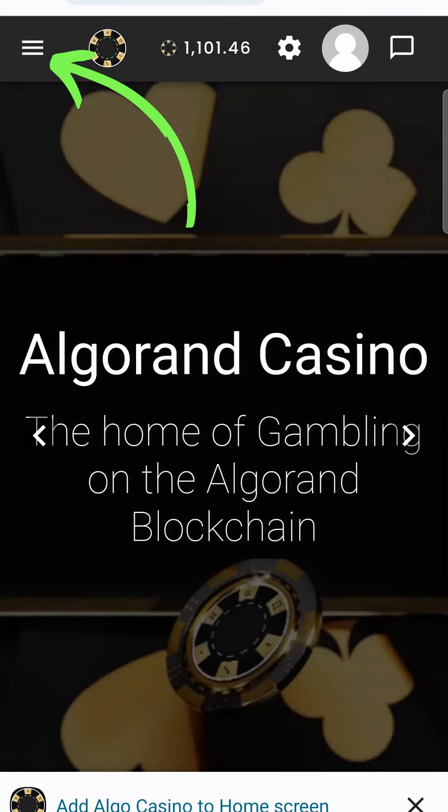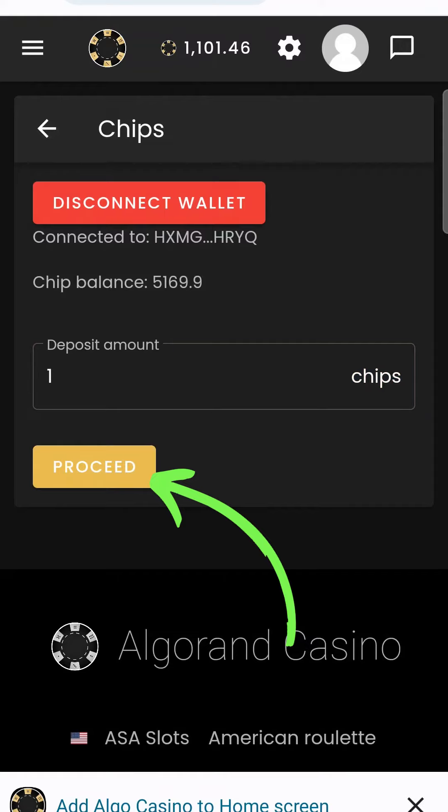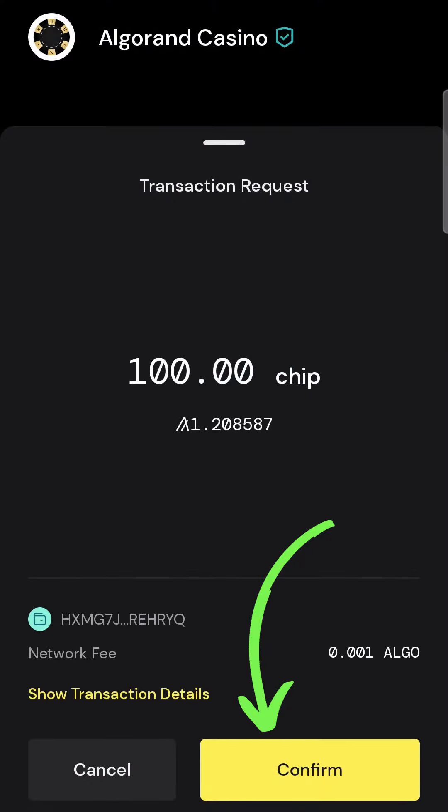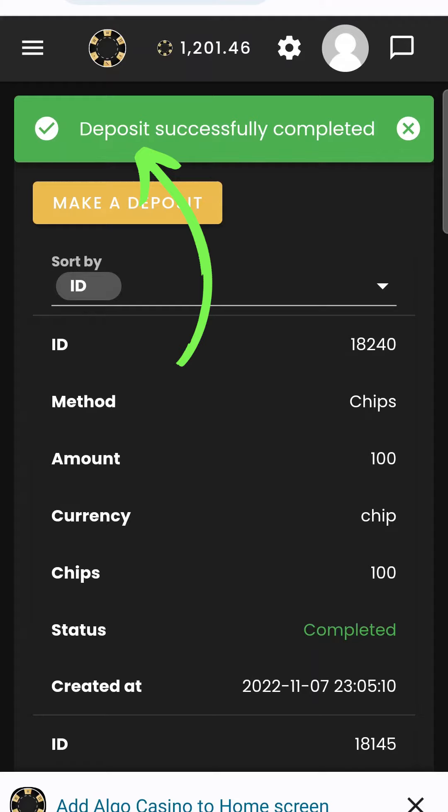Once your information is in, you can see you're connected and you have your chips. If you want to play, just click on the left-hand side and press deposits. Make a deposit. When you press make a deposit, you're going to deposit the chips from your para wallet that you just bought. I'm going to deposit 100. Press proceed. It's going to take you back to your para wallet — press accept. It's going to load for a moment. Boom, the deposit is now successful.